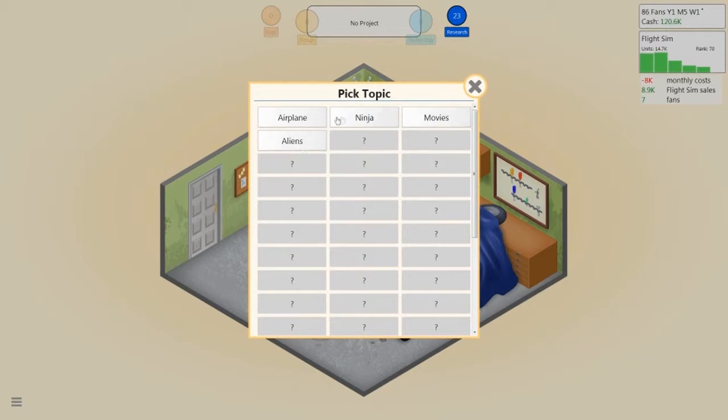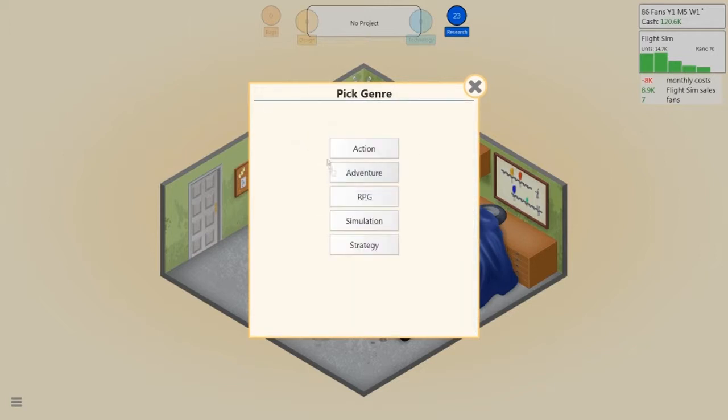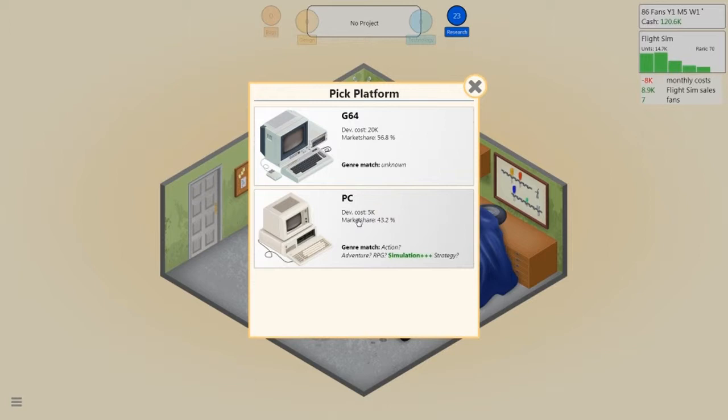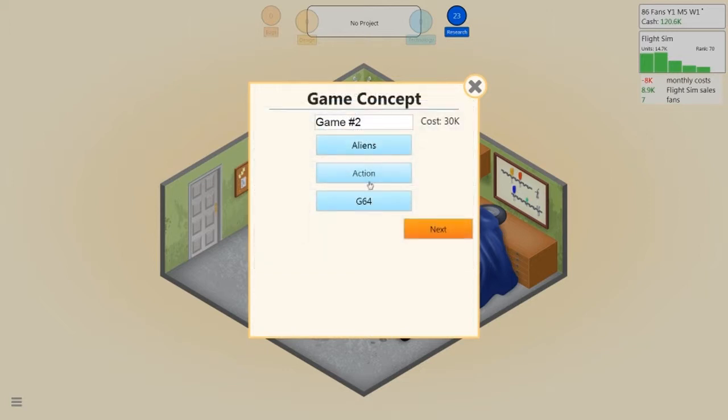Last time I had terrible things — hospital was like the only good one I had, so I made a hospital simulator, which is always good. Let's go with aliens — an alien action on PC. I'm actually going to risk going on the G64 purely because it's 20K. You'll notice, by the way, when we get later in the game that certain things aren't obviously the right thing. So for instance, you won't get the Xbox or the PlayStation — it's the Play System and the M-Box because of copyright. So we're on the G64. Let's call it... let's just call it Predator. It just sounds like Alien vs. Predator, but screw it.